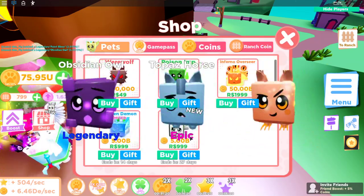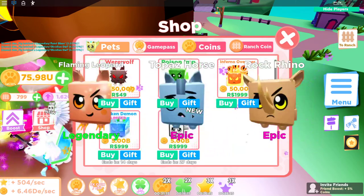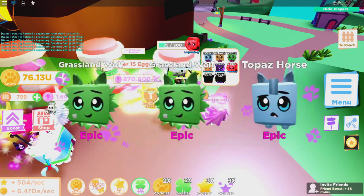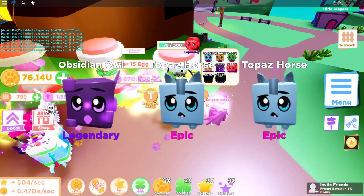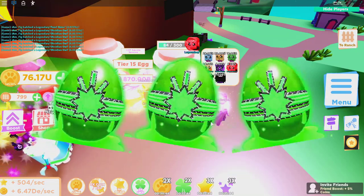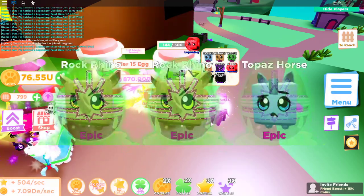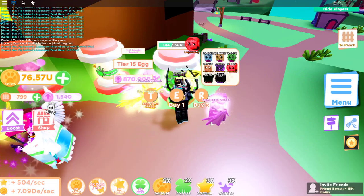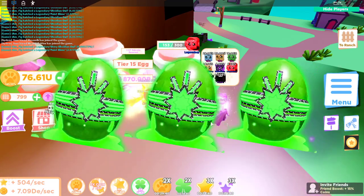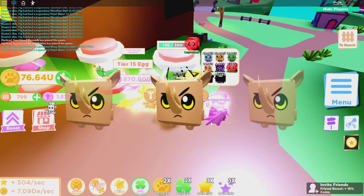While we're hatching, there's also a new pet in the shop — a Scribble Warrior that actually looks pretty cool for 999 Robux, if you have Robux to burn. I also have double luck and another double luck, so that's quadruple luck. Hopefully with all that luck I'll be able to get a mythic or at least a divine. My rebirth tokens are down to 1.5 quadrillion — they're going pretty fast.